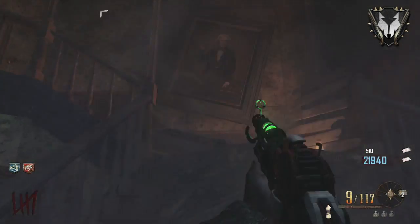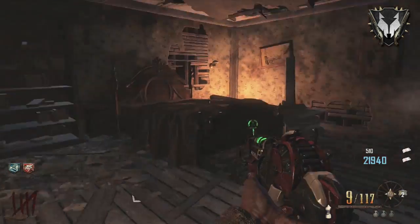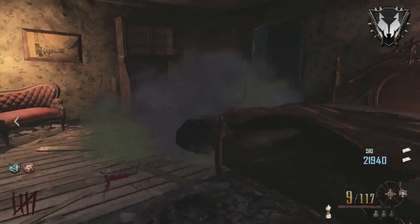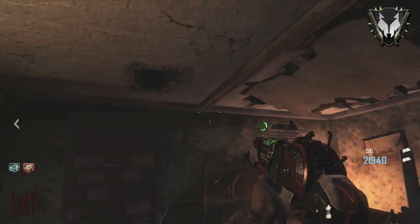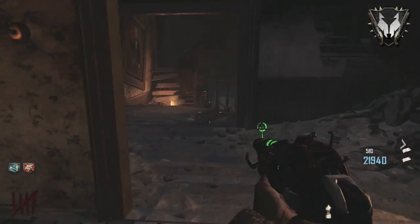It doesn't really matter how many times — she will keep on coming and coming as long as you're inside the house. So the only way to get the achievement is to be outside of the house. We're just playing two player, so both players have to be outside the house when you kill her. And when you do kill her, it doesn't matter if you knife her or shoot her with a gun. As long as you kill her outside the house, you will get the perk.